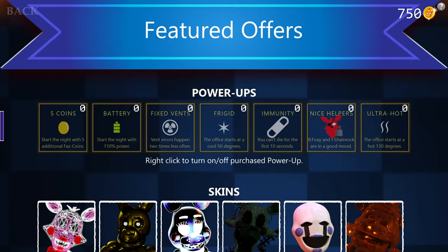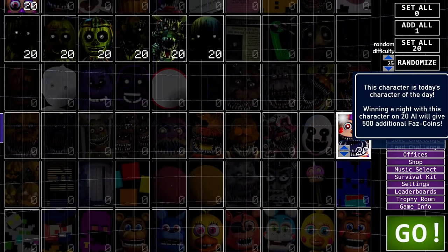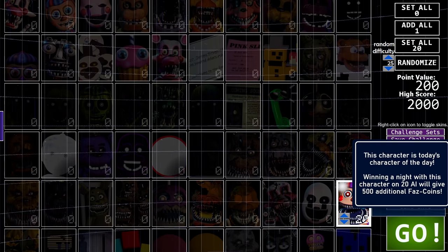I didn't even press anything and it just ended. We have 750 FazCoins now and only need 250 more. Going back to Nightmare BB — he's still the daily character, so I can just farm points with him on 20. All the coins have now been collected: 1,275 FazCoins total — literally the easiest coins of my life. Now we can go ahead and purchase the Rust Ennard skin.